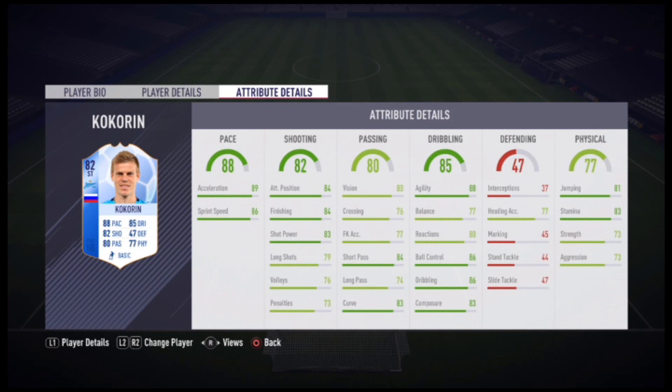On screen are Cocker in's in-game stats, so let's go through his base card stats. He has 88 pace, 82 shooting, 80 passing, 85 dribbling, 47 defending, and 77 physical stats.